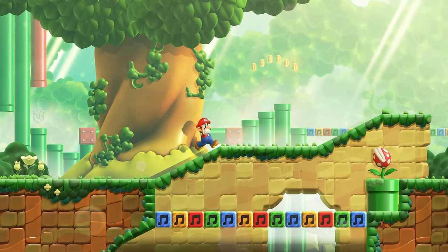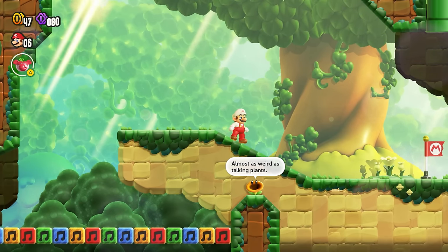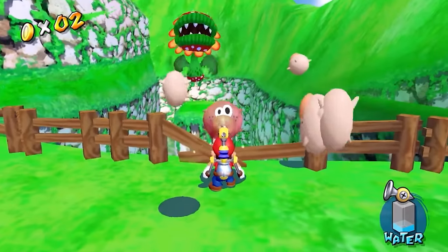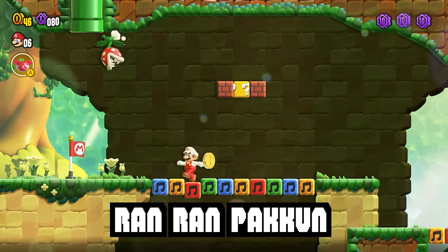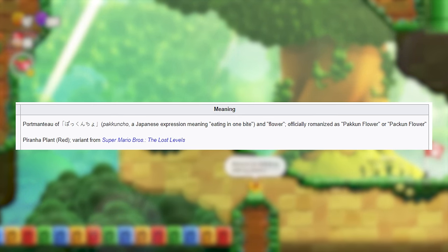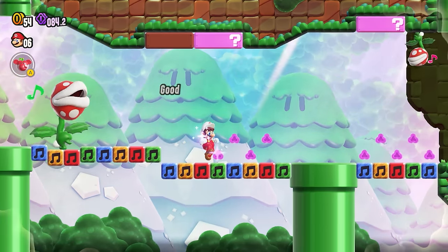Piranha Plants now have a new trick up their sleeve — climbing out of their pipes to hunt down the player. This is a Rotton Piranha Plant, a brand new species also introduced in the Flower Kingdom, although it looks pretty much like a small version of Petey Piranha. This species is named Ranran Pakkun in Japan, the first part meaning run run, and Pakkun being a portmanteau of the expression Pakkun Cho, meaning eating in one bite. What makes these things unforgettable is the fact that the Wonder Flower seems to have them break out into song.